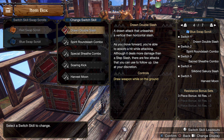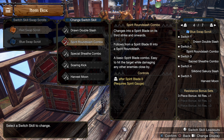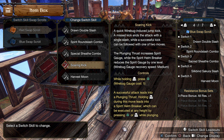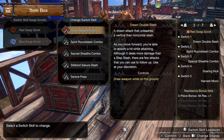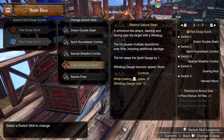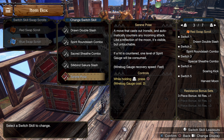For the Switch Skills, I use two different playstyles on Red Score and Blue Score. On the Red, I have Draw Double Slash, Spirit Run Slash Combo, Special Sheath Combo, Soaring Kick, and Harvest Moon. On the Blue Score, I have Draw Double Slash, Spirit Run Slash Combo, Secret Sheath Combo, Silk Bounce Agoura Slash, and Serene Pose.